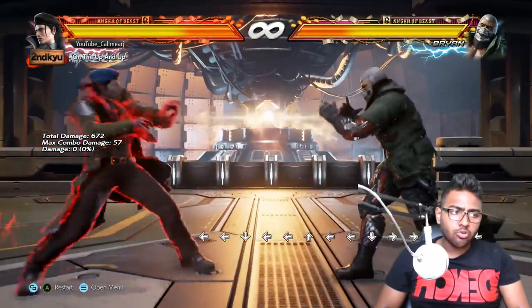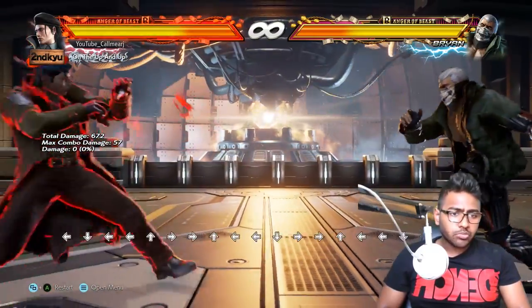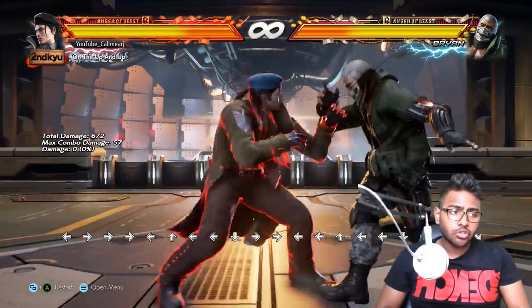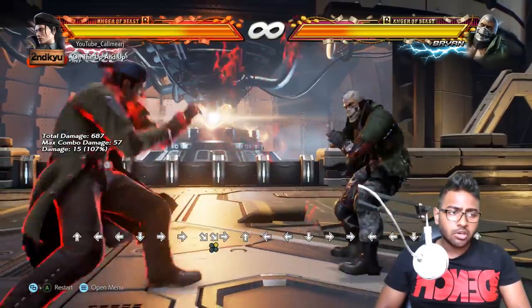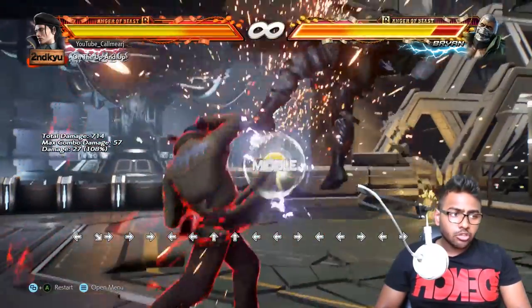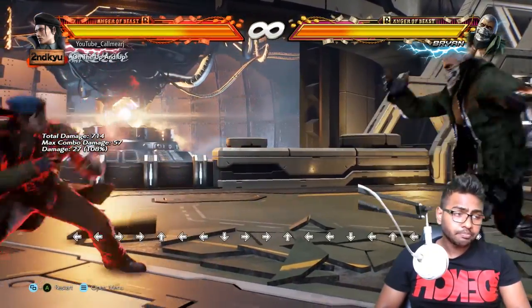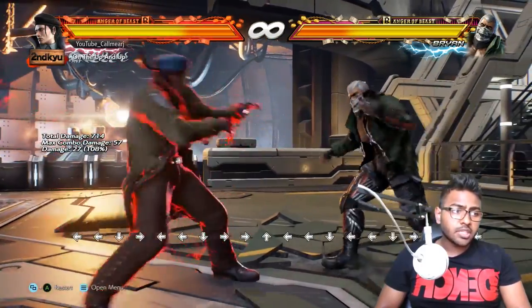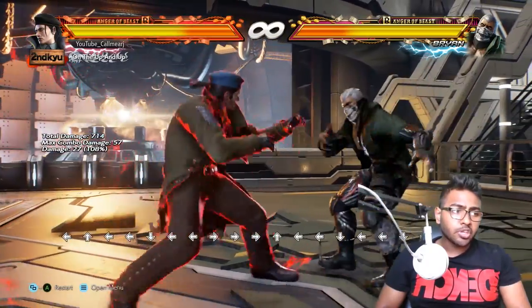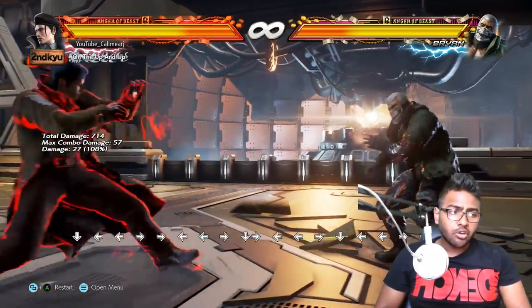For whiff punishing and launches, his best launcher at 15 frames is the generic d/f+2 — nice easy launch. He also has his crouch dash 2, which is very strong, powerful, and an elbow so it can't be parried. He also has a move that gives him a slight sidestep, great for whiff punishing at odd angles — that's the very fast crouch dash 1.